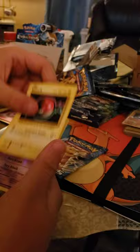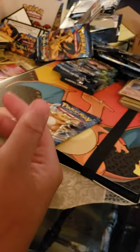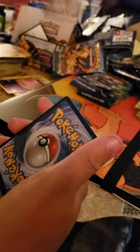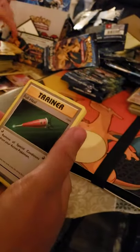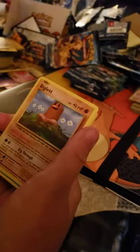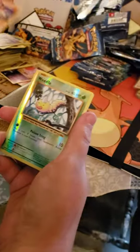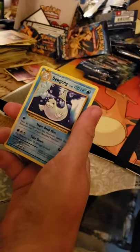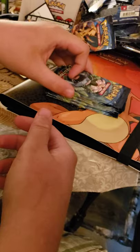Maybe the Venusaur packs will help. A Nidorino, or a Sandy. Another Arcanine — should have been holographic. Switch card. Diglett. Weedle. And another Dewgong. Will we get Dewgongs and Dugtrios in the last six Venusaur packs?